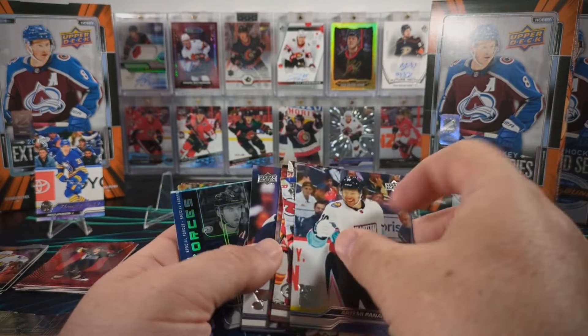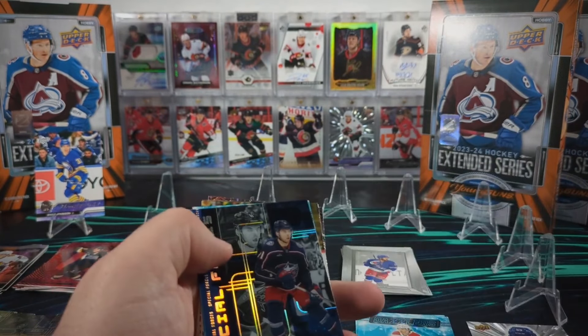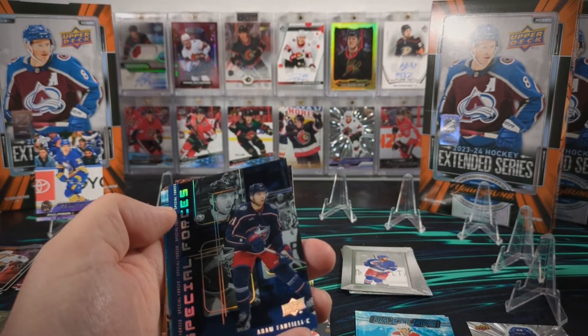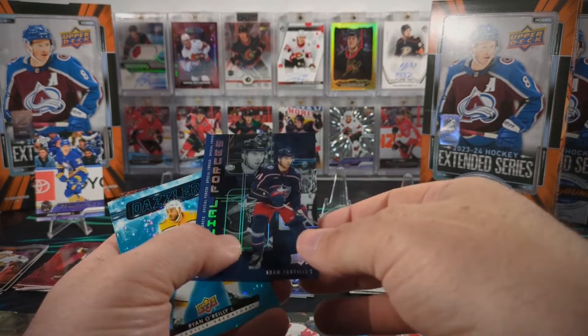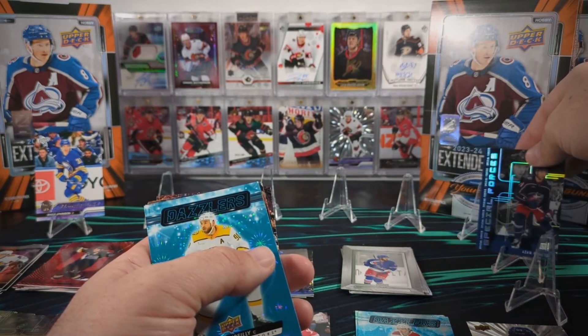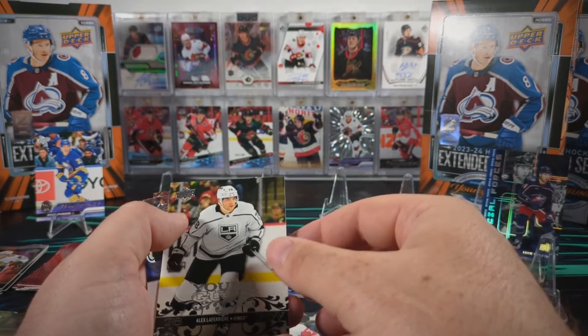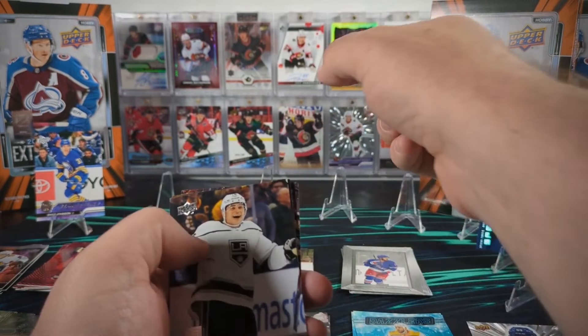We got Sammy Blaze base, we got an Adam Fantilli Special Forces - like that one - and a Ryan O'Reilly Blue Dazzler. Alex Laferriere Young Gun Retro.